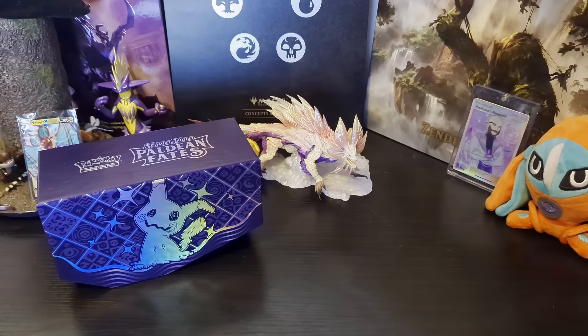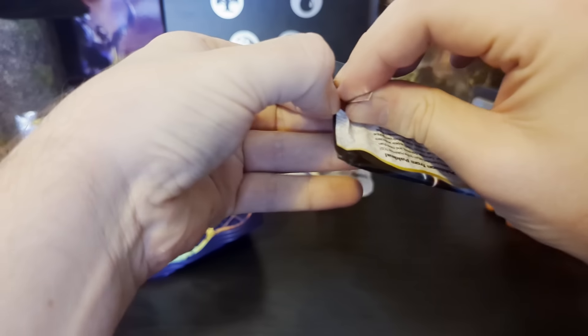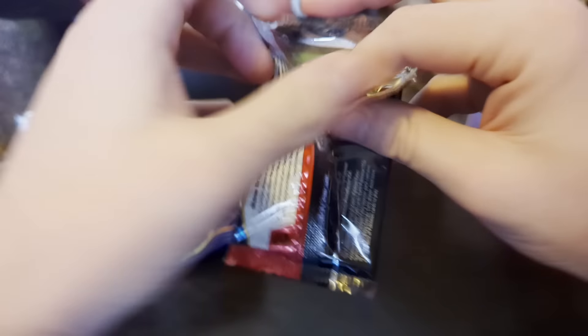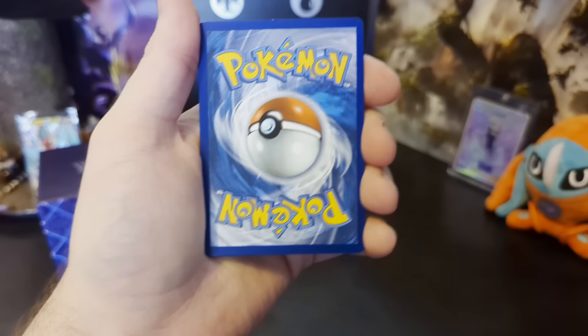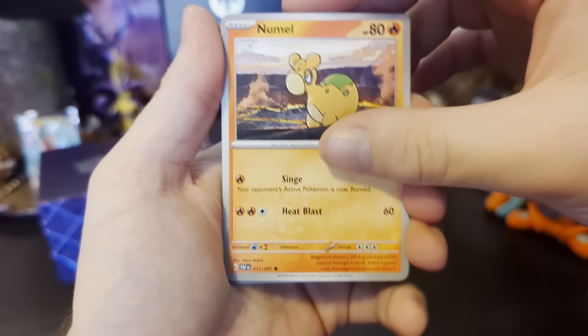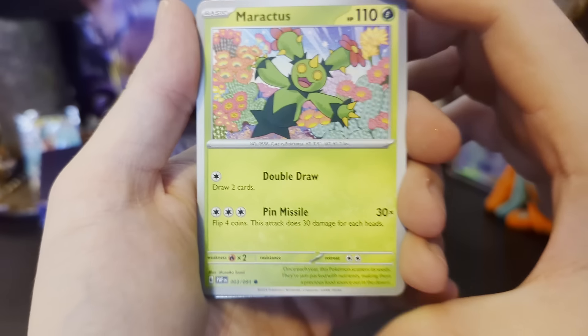Okay, let's open up this Dondozo packaging. All about speed — speed rip, yeah that's what we want. Oh no, we're gonna throw the cards instead and I'm gonna be really upset. Okay, we got Bobble. Numero. Maractus — yay! Oh, that's a cute card.